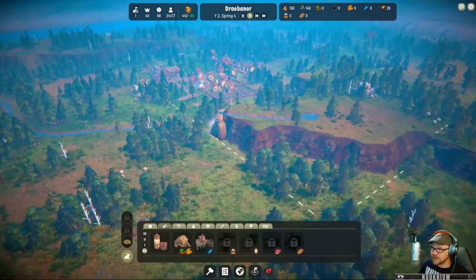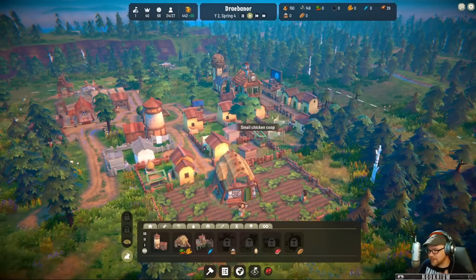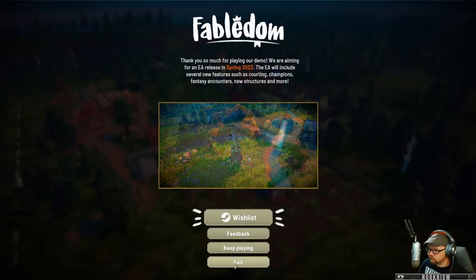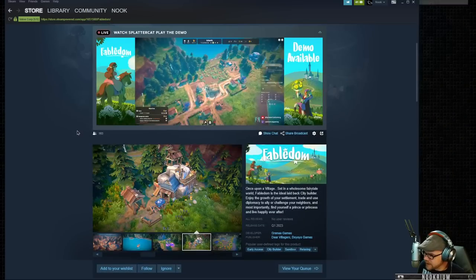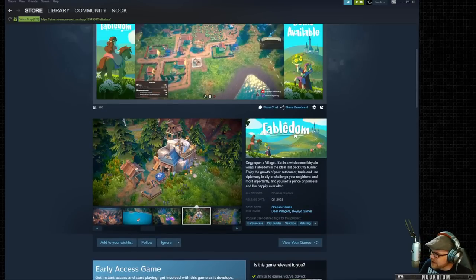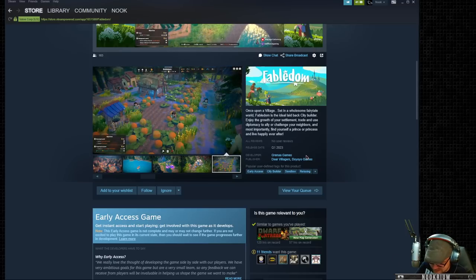There — it's Fabledom, at least a demo of it. We'll see what happens with it in a few months when it comes out. This is by Greena Games and Dear Villagers and Doyoyo Games. Relaxing — I think the word I would use is cozy. I had a joke there and I lost it. Speaking of jokes, let's open up the old book and see what we can find joke-wise today.